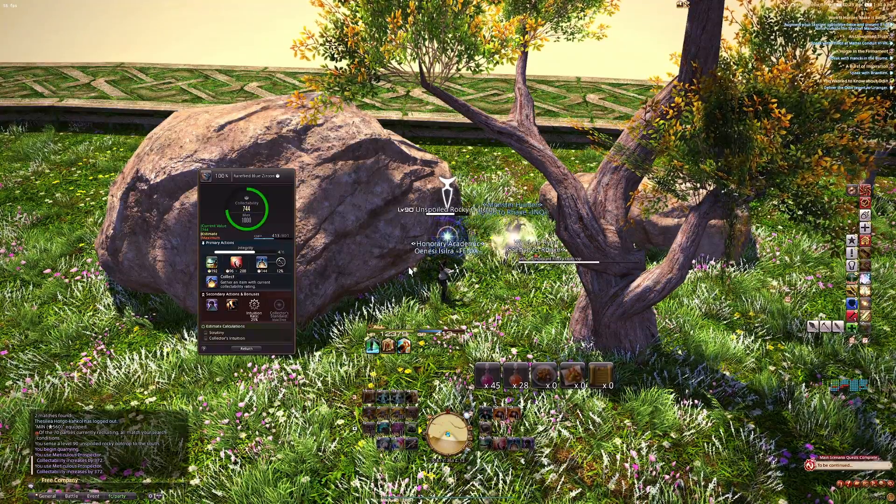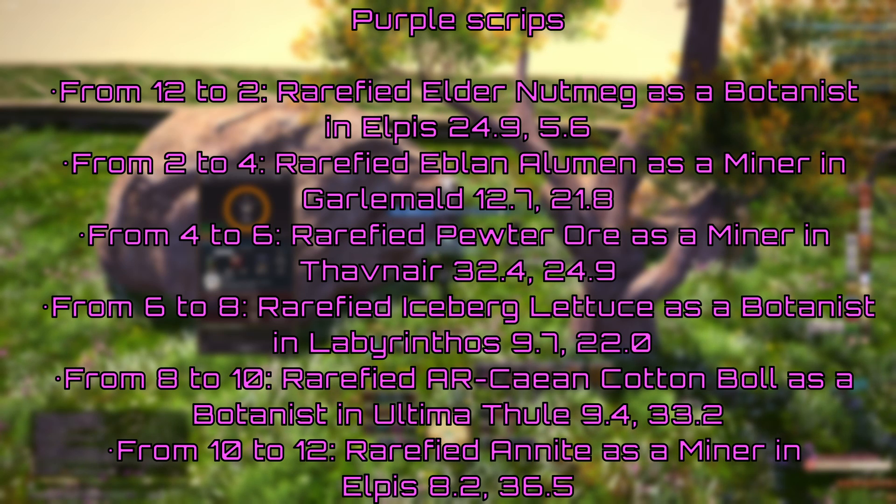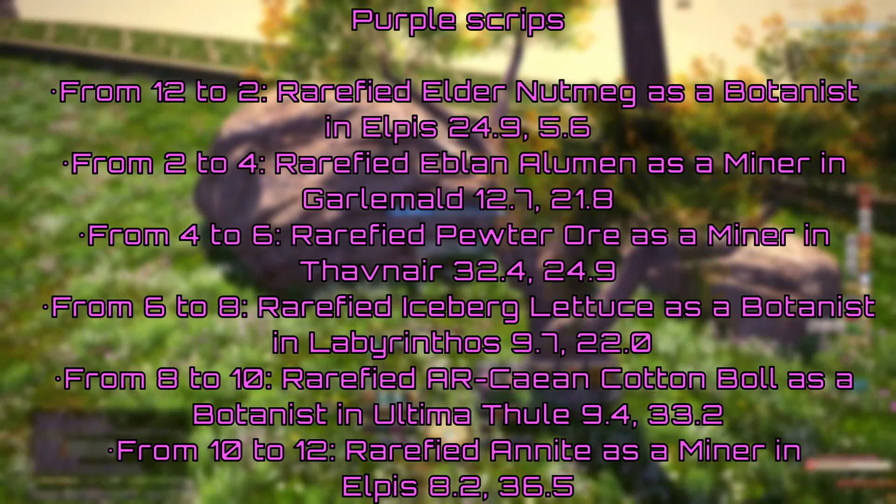Now that we have gone over both rotations, let's talk routing. This will take you all over Endwalker. Each node will be active for two in-game hours, giving you plenty of time to regenerate your GP. The routes for both white and purple scripts will be on screen and in the description below. There are alternate routes that have you pick up both mining and botany nodes during the same two-hour window, but these routes have you chugging Cordials and can be very tight on timing. This route gives you some downtime and a lot more breathing room.